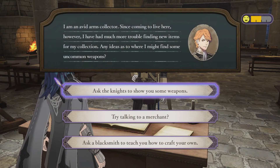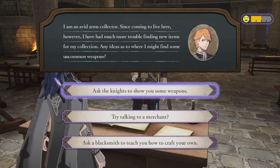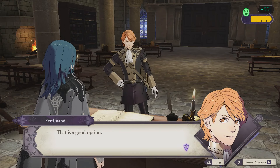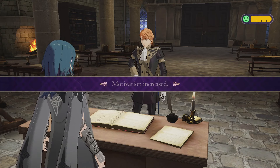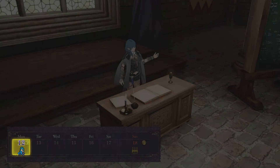A student asks: as an avid arms collector, I've had trouble finding new items since coming here — any ideas where to find uncommon weapons? Options: ask the Knights to show you some weapons, try talking to a merchant, or ask a blacksmith to teach you how to craft your own. Let's try the merchant option — his motivation went through the roof, and we got a lot of professor level out of it.